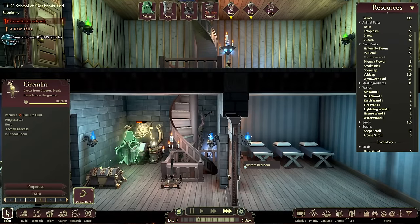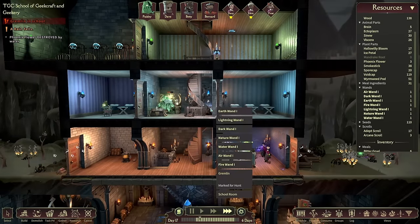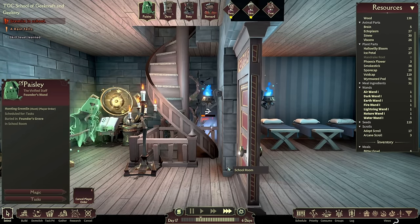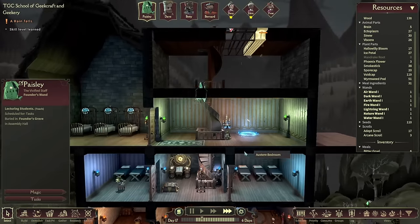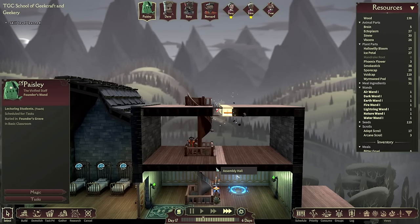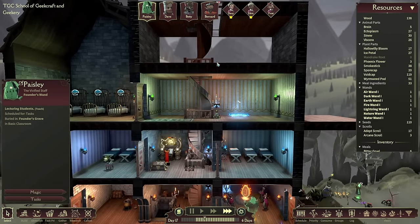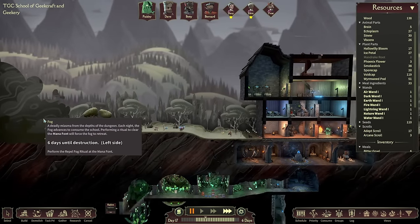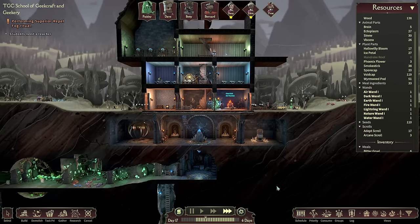We still have that unsupported bit — I don't get why that room is different from the identical-looking one. How are we looking for viscera? 26. We do need to push the fog back — it's back to six days remaining. Let's do a superior repel fog ritual. Also, can we get another cot set up in the teacher's quarters and a basic bed in the student room? Should we go from three teachers and three students to four teachers and four students? We just move that bed over a little to give people room to dance.